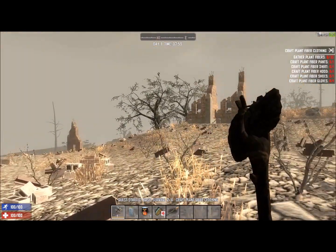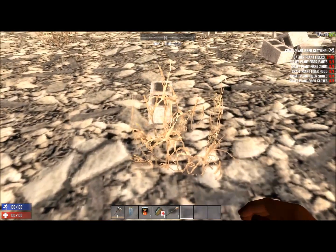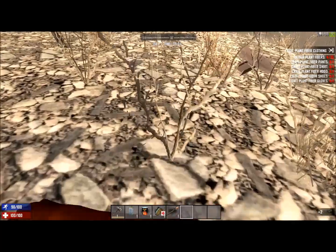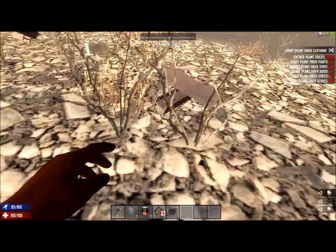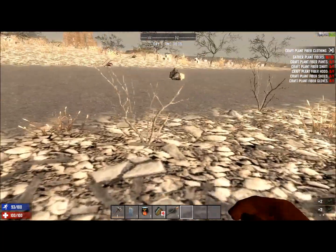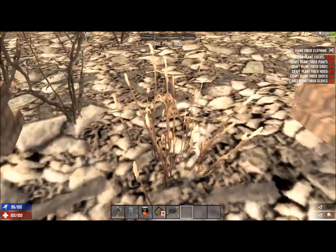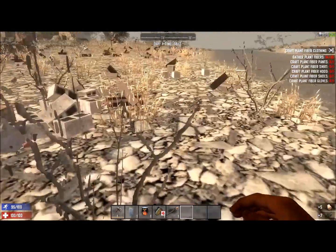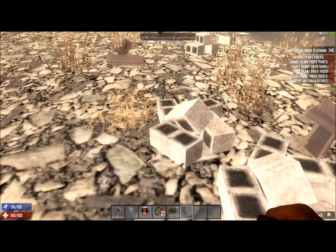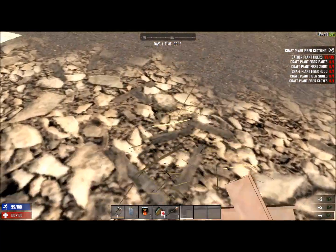Right, we've got to gather plant fibers, there's only 35. Let's just punch these. We've got 12 now. We've got to go ahead and search this pile of garbage.